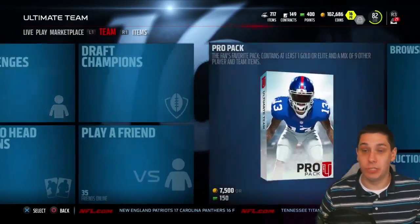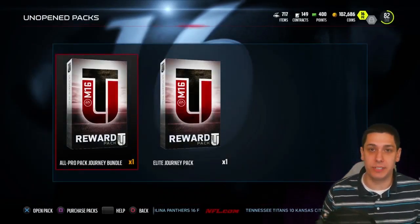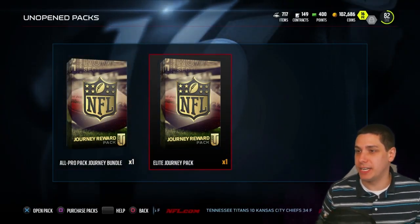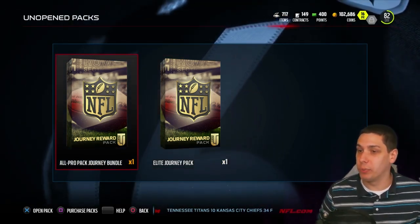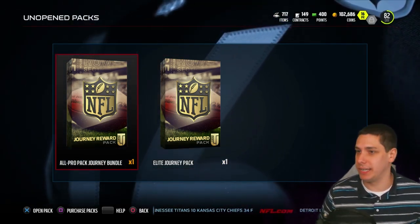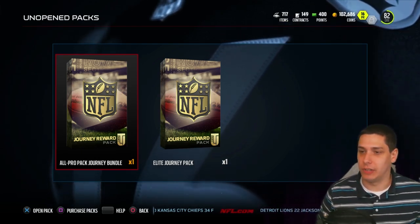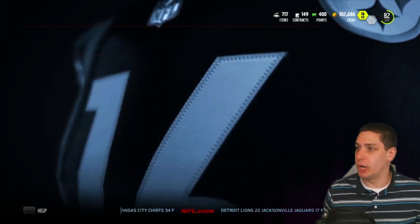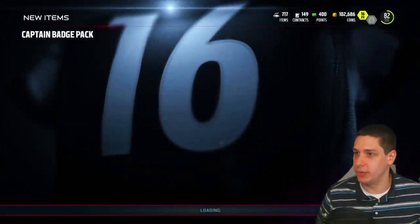There are some good rewards in those packs, so definitely go check them out. At the end of this I'm also going to give you guys a lineup update. So here we are — we've got an elite journey pack which is going to guarantee us one elite player, and then we've also got an all pro journey bundle which is going to give us one of those captain badges and then also the collectibles, and then also an all pro pack. We're going to open up the all pro pack first. The captain badge pack we'll add to the set like we always do.